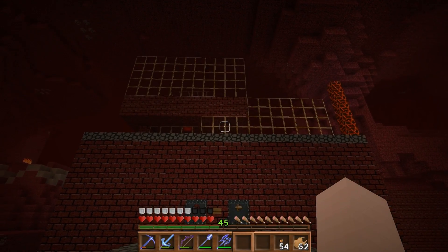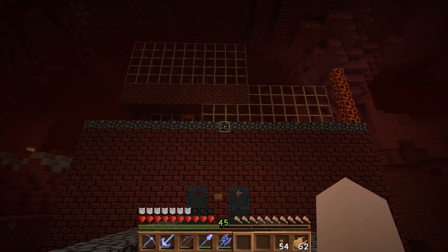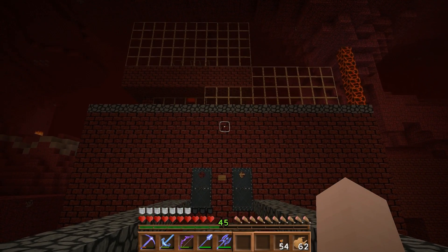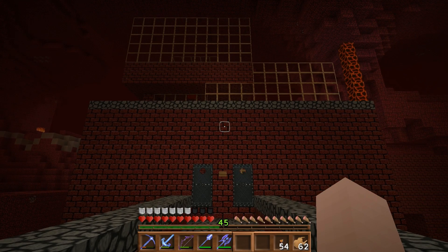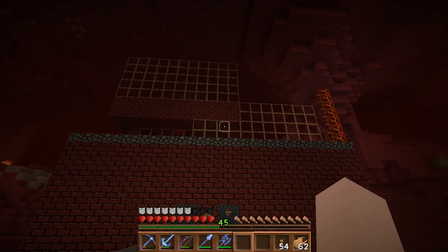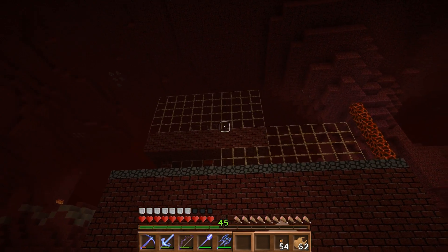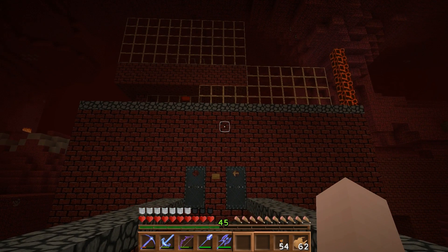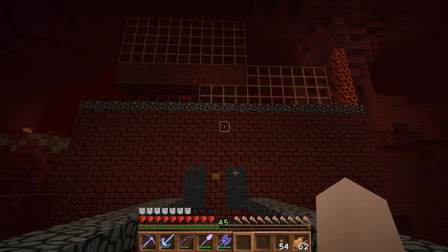Hey guys, I'm back again with another video. This week we're checking out my unique blaze farm powered by magma cubes. This facility in front of us is fully powered by magma cubes, which makes it quite unique. It's definitely a different type of blaze farm. We've got a dual blaze spawner setup — Cell A and Cell B in front of us. It's not the nicest looking farm, but it sure pumps out quite a lot of blazes and it's very unique in design.